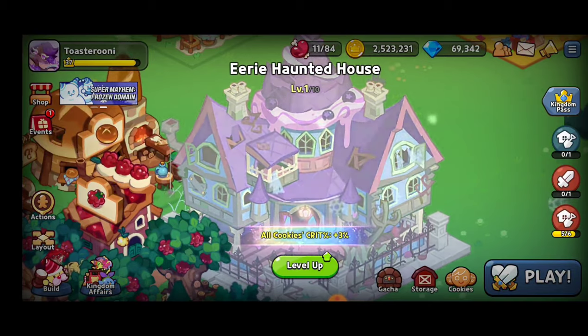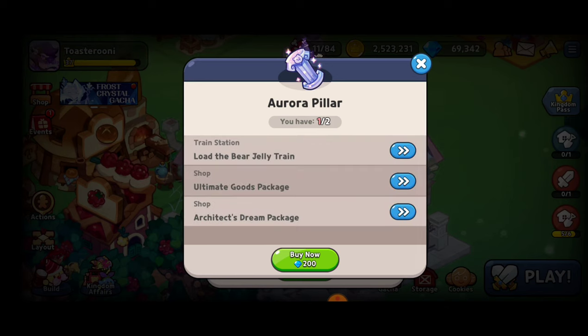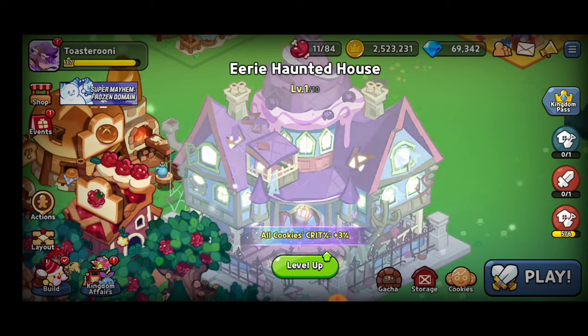We've got a 3% additional crit on all cookies and we can level it up. It won't take too long but I'll just have to wait until I get an Aurora Pillar. Awesome.